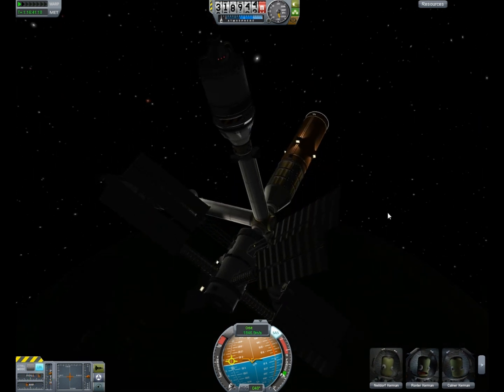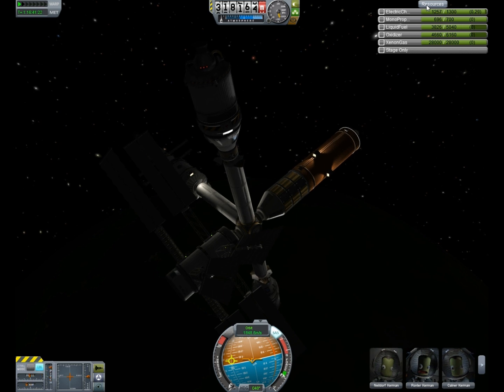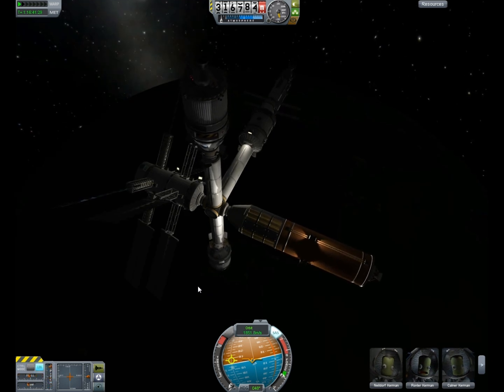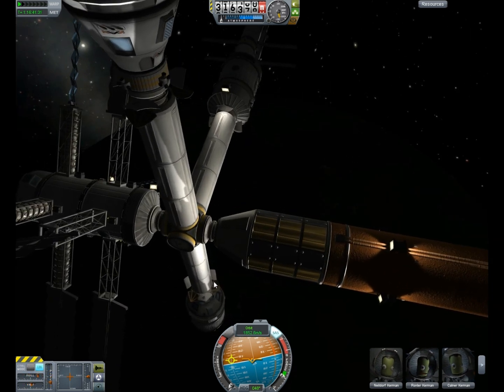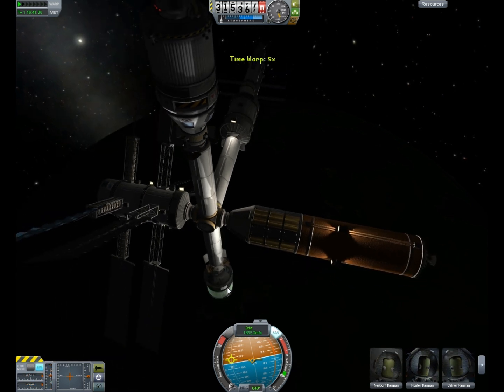You can see that even with that really slow approach, my space station is kind of reverberating a little bit from that impact. I kind of cheat and use time warp to kill this motion, but it's not really a big deal.